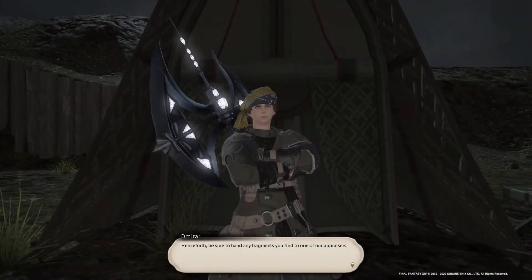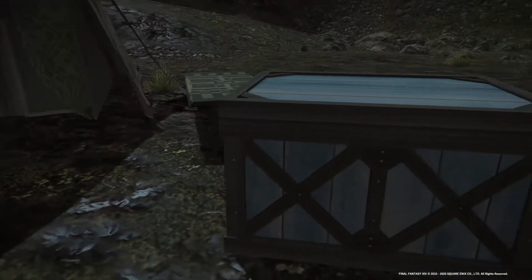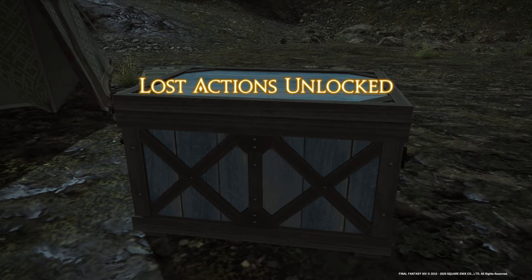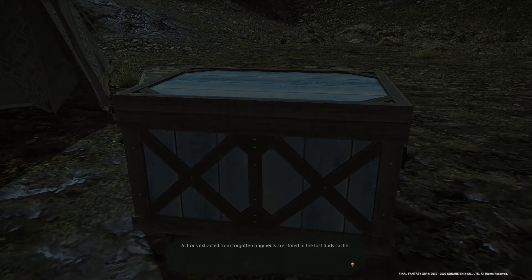Henceforth, be sure to hand any Fragments you find to one of the Appraisers. You have unlocked the Lost Actions. Actions extracted from Forgotten Fragments are stored in the Lost Finds Cache.